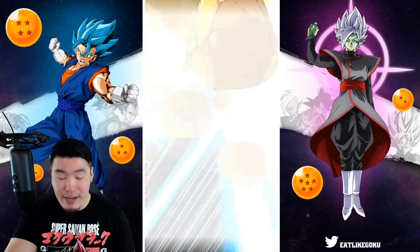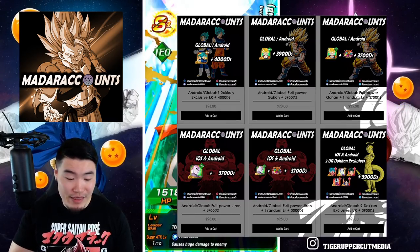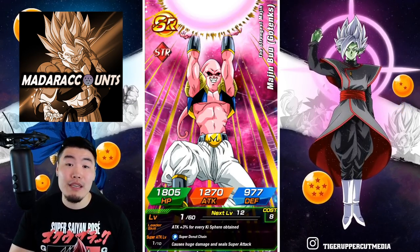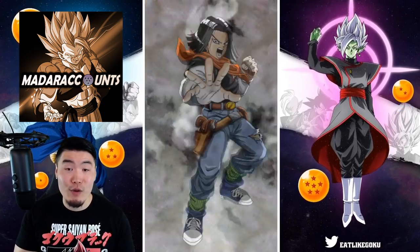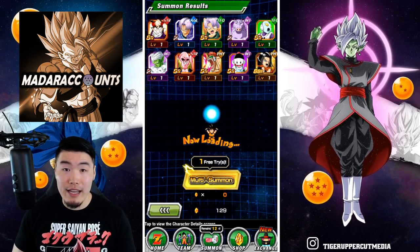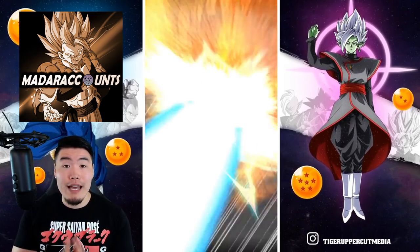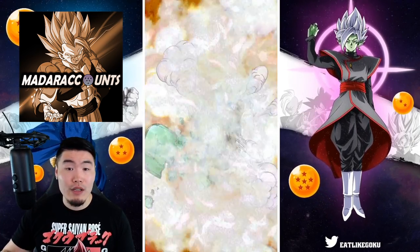One other option - a quick shout out to the sponsor of today's video, Madara accounts. They are an online seller of stacked global and JP accounts with thousands of stones already on them as well as a bunch of really good units. So if you want to forego the re-rolling process and just jump in and summon with a ton of stones, Madara accounts might be a good choice for you. Check out their website in my description down below, and use my discount code TIGER for 20% off your entire purchase. I know the owner personally - it's a completely legit website. Right now is a really busy time for them because of the anniversary, so do allow up to about 12 hours to get your order processed. After you make your order, you'll get an email explaining everything.